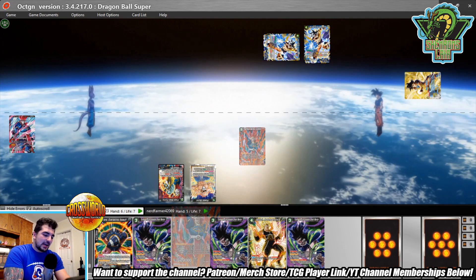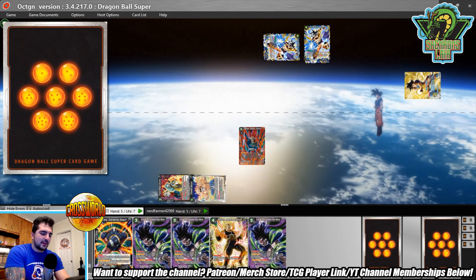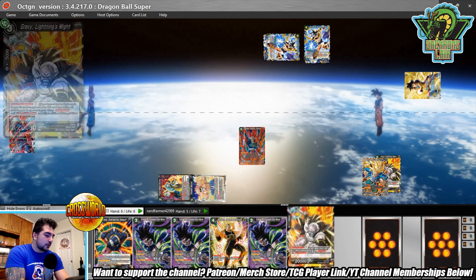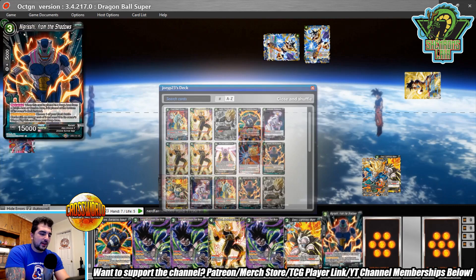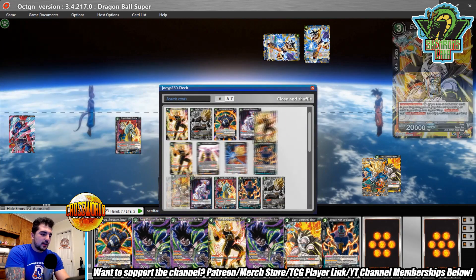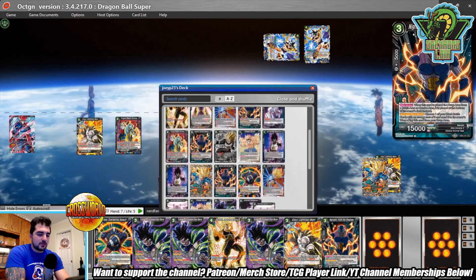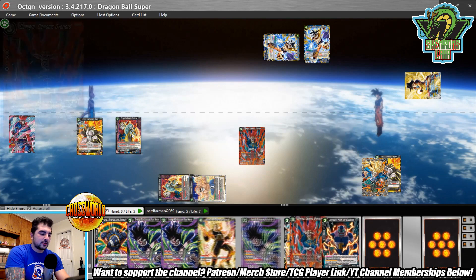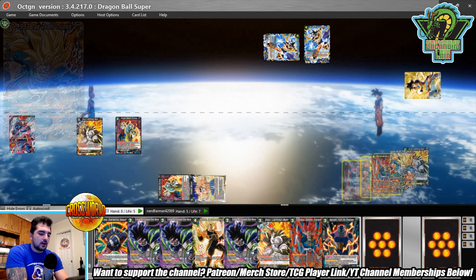It's like I went second — James's hand is a little smaller than a typical going-first hand. He is an energy up, which means he basically got to go first, so he'll catch up on energy pretty quickly. My game plan is to be as aggressive as possible to stop him from ramping. Since I did go first I have the extra turn to be a little more aggressive.